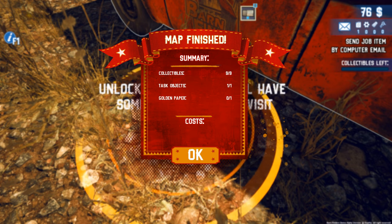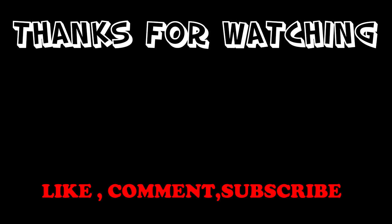Unlock barns — we'll have some items when we visit them again. We didn't get the golden paper though. That's roughly 20 minutes of the demo played so far. Look out for part two where we'll play a little bit more of the demo. Thanks for watching, guys.